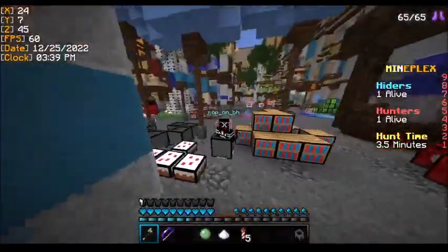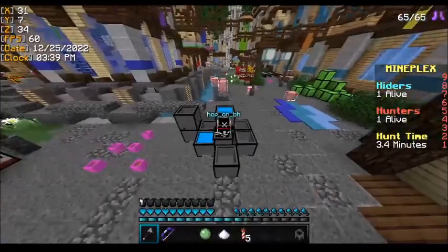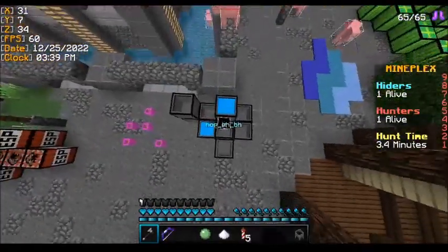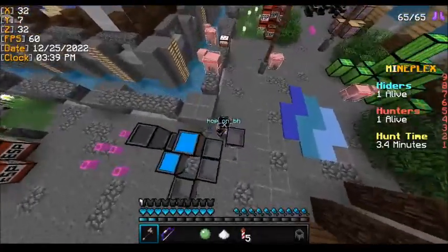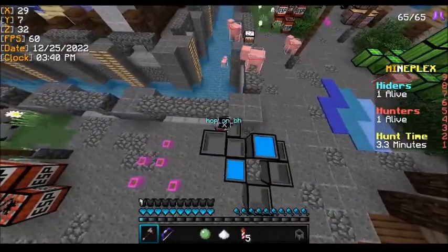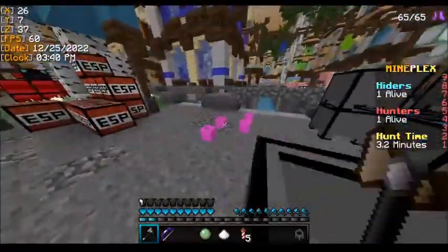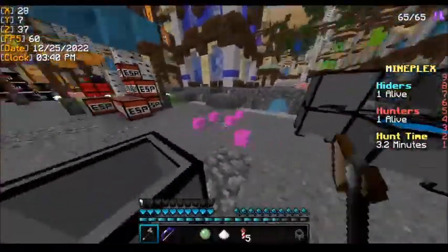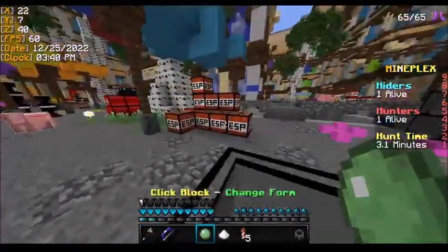Heading over here we have more cauldrons. If you see a cauldron in this hole it's fake, and the other typical thing is a cauldron behind the stack. For the flower pots, just memorize there's a total of five flower pots.